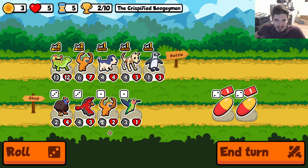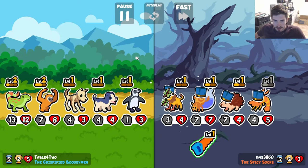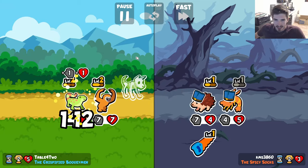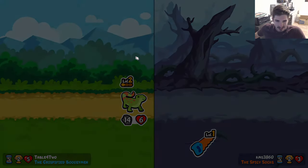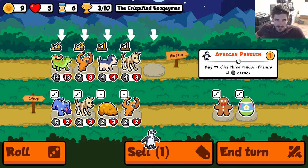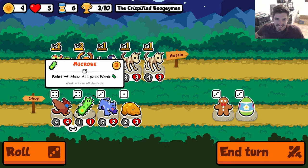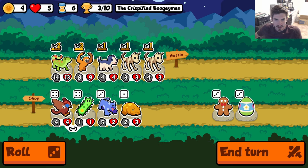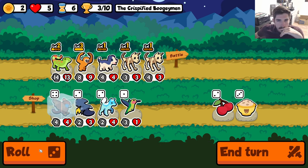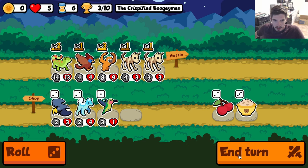We don't care about the gibbon yet, but we will next turn. Heal trap — lock it in. Our African penguin actually paid off there — that wasn't part of the game plan. Now we restructure. We want our gibbon in a good spot so it buffs certain homies more than others. We actually want to get the rock here. Running like this — we're actually planning to keep the rock. This feels like a solid team setup.